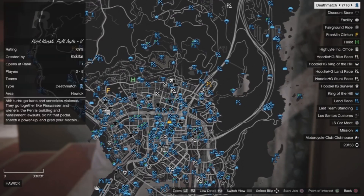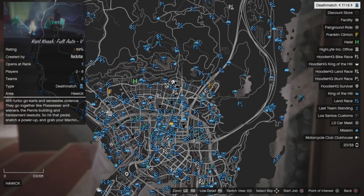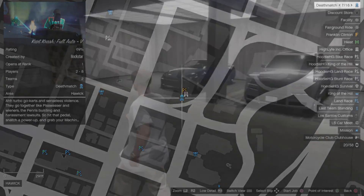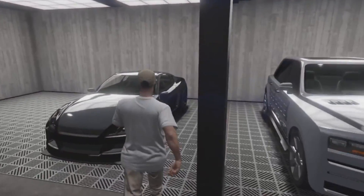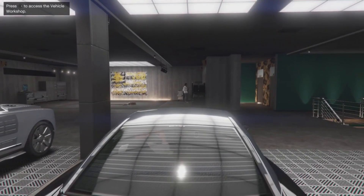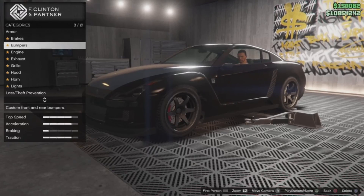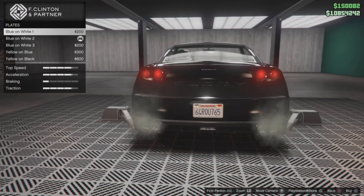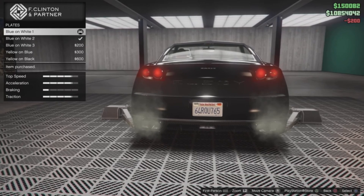Since you can't open the pause menu while glitched out, open your phone, go to the Internet tab, and from there access the pause menu. Job-teleport again — this time to either your Agency or your Auto Shop. Make sure you have a vehicle you don't mind losing stored in one of those properties, like a free Elegy. Jump in the free Elegy and hit right on the d-pad to bring it into the mod shop.